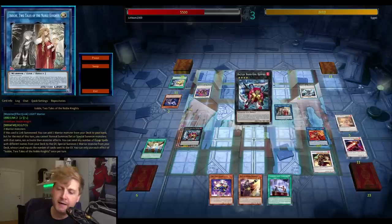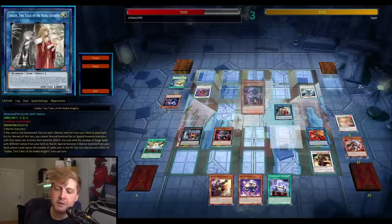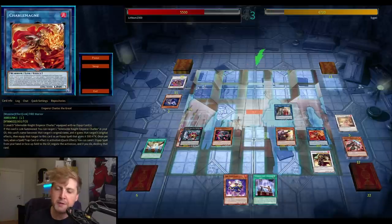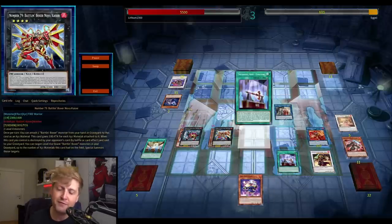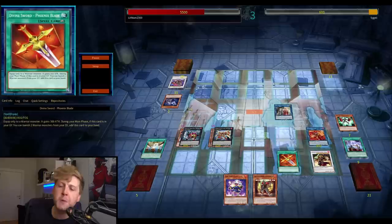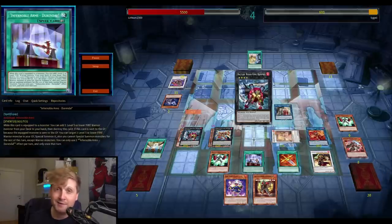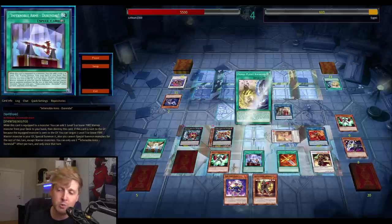One of the newer additions I made to the deck was Gear Freed the Boss, added at one copy. Similar to Fire Flint Lady, it's fine as a one-off since it's searchable off the Durandal equip spell and off Isolda. I don't think you need more copies, also because Promoter and Debris Dragon lock you into Battling Boxers for the turn, which conflicts with Gear Freed.